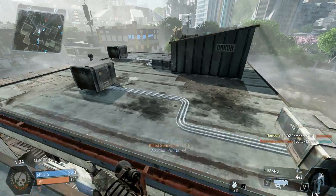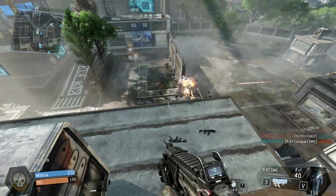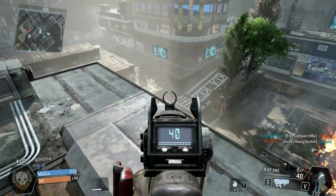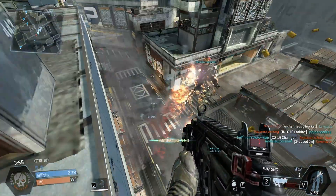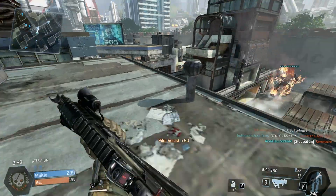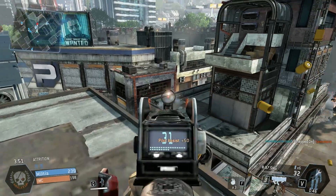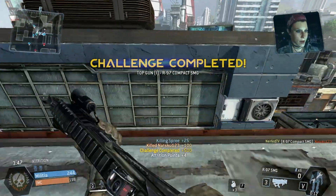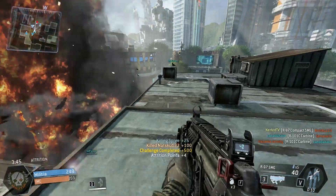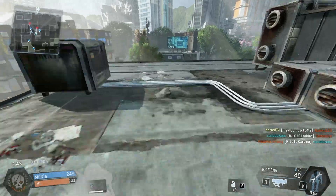Next up is the Scatterfire feature. This maximizes your fire rate at the cost of accuracy and range, and it really plays to the gun's strengths. If you're willing to give up some of that effective range, Scatterfire can make the SMG almost unstoppable at close range, and it's certainly something worth considering. If you're playing hardpoint and planning on defending, or on a more confined and smaller map, this could be a really great choice.